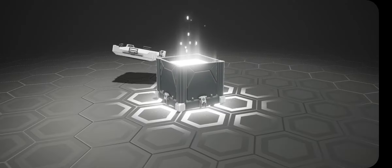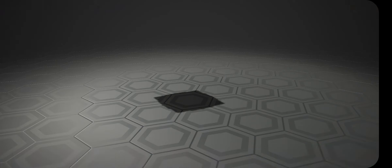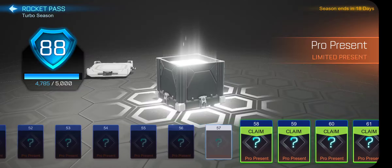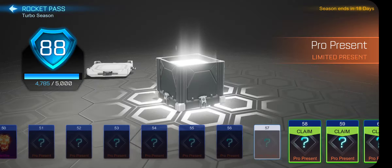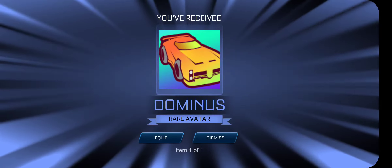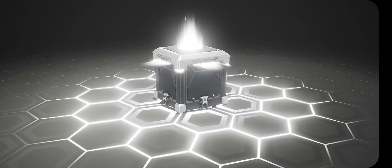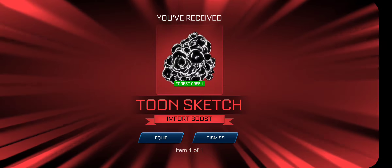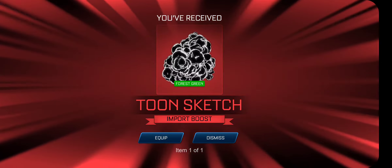Fourth crate: Salty, okay. Fifth crate: Forescreen FSLs — that can be pretty good with a green car loadout, I guess. Sixth crate: Dominus Avetat, not very good. Seventh crate: Green Toonsketch, Forescreen Toonsketch — I'll take it. Toonsketch is a pretty good boost, and I'm actually collecting the colors. Forescreen is one that I do not have yet.